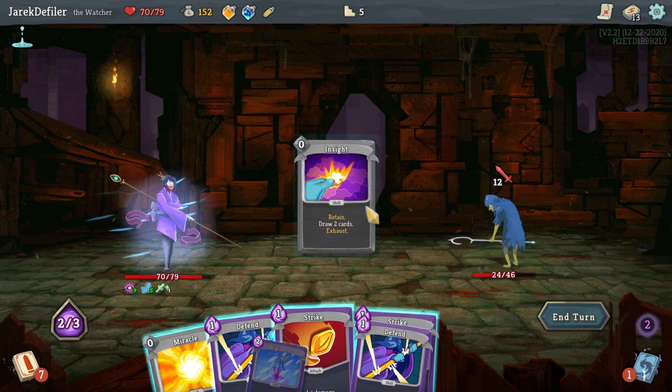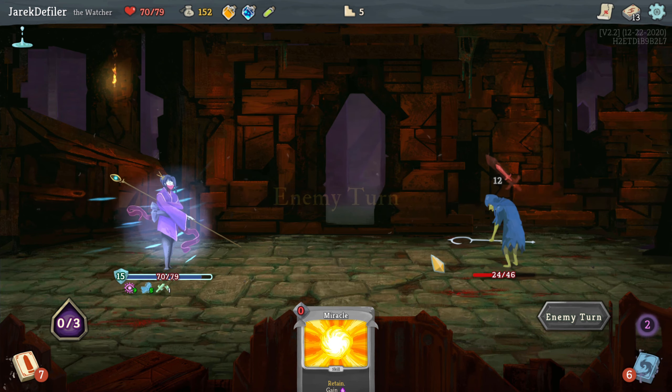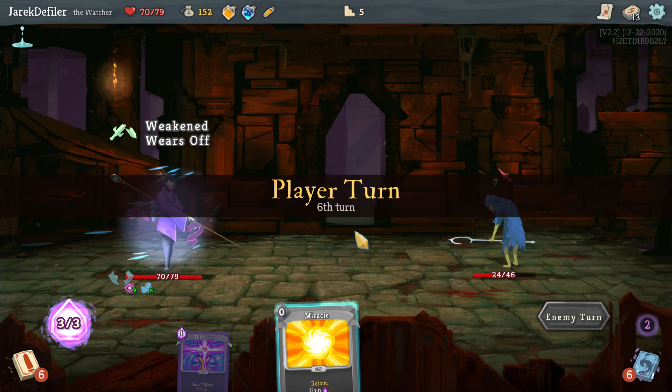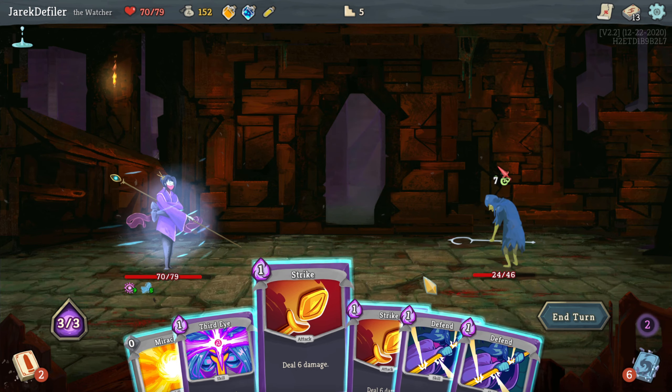Maybe get another Defend. I don't want to keep taking damage — that's how I always end up losing. I just take little chip damage here and there, and before I know it I get to the boss and I'm completely screwed. Unless I get that relic that heals you for like 25 when you get to the boss — that thing's really nice.